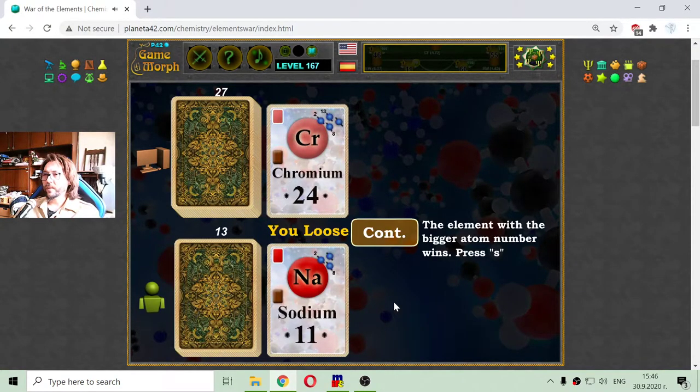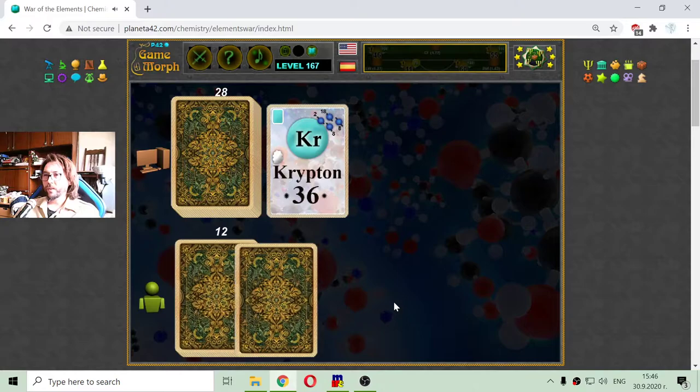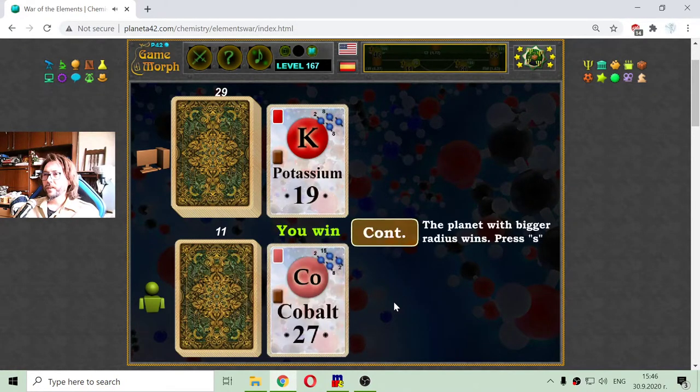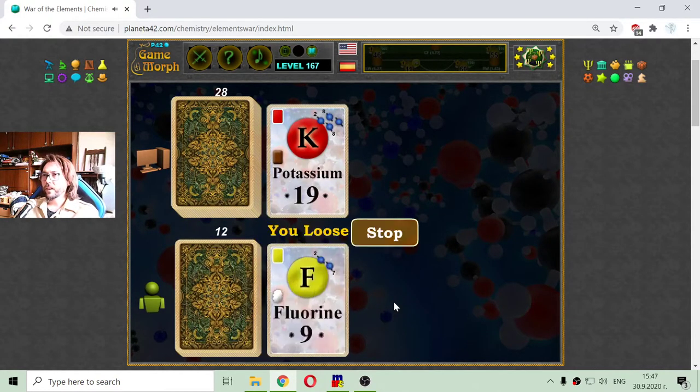Chromium against sodium. Krypton — this is too strong. Silicon. Potassium is a typical alkali metal and I got cobalt, a transition metal. Again potassium against fluorine.